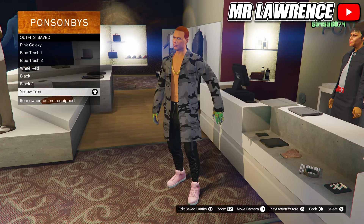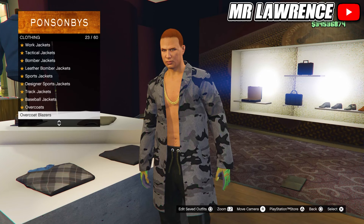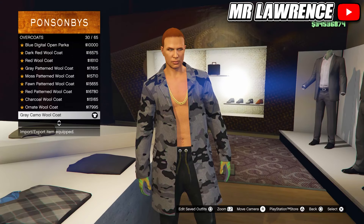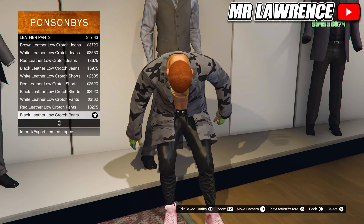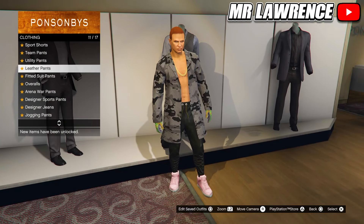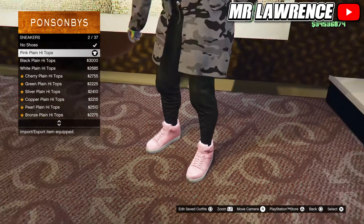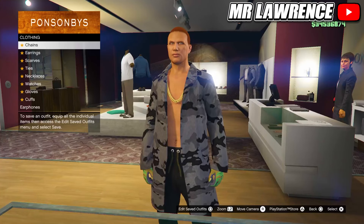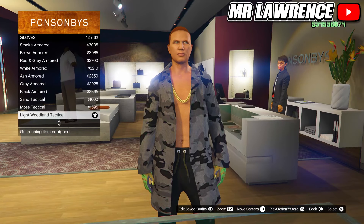For the yellow tron outfit, go to the tops. Scroll down to overcoats and purchase the grey camo wool coat. Then head over to the pants, go to leather pants and purchase the black leather low crotch pants, number 31. Now equip the pink plain high top sneakers, then go to the accessories. Now select the gold curb chain and light woodland tactical gloves. Save this outfit in slot number 7.